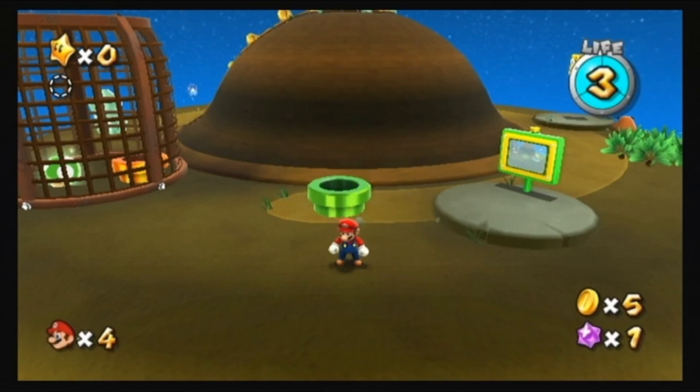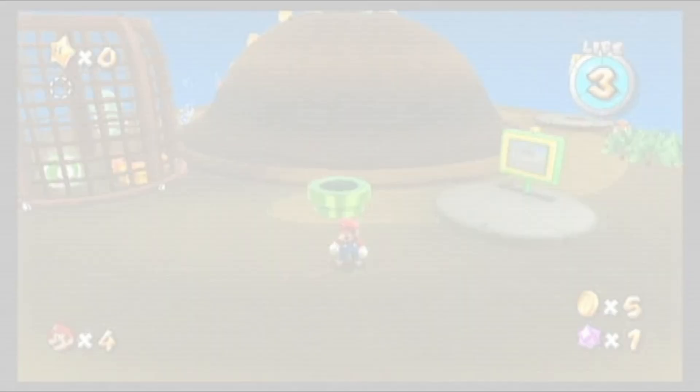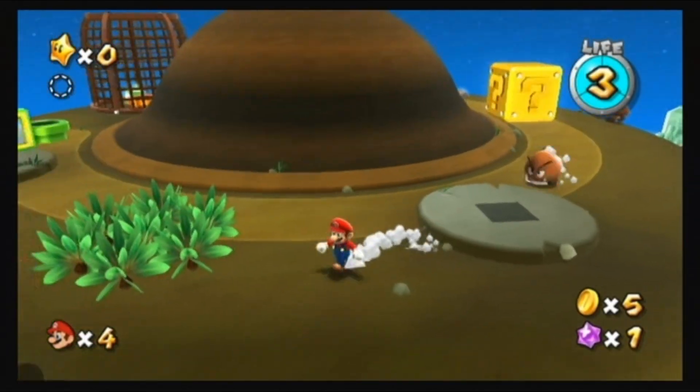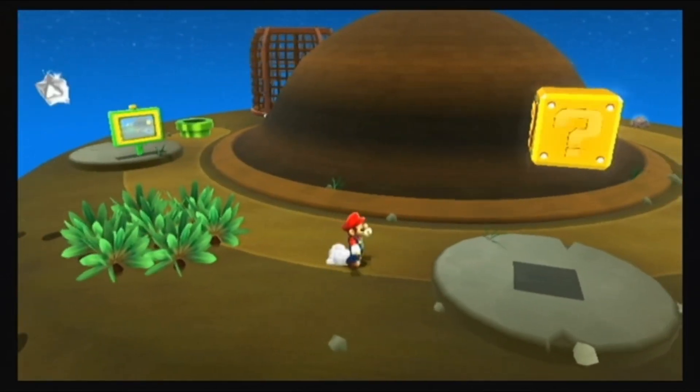You can also shake the Wii Remote to stun Goombas. Spin at Goombas when they get close to flip them over and stun them. Once they're stunned, you can simply run into them to defeat them.